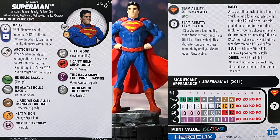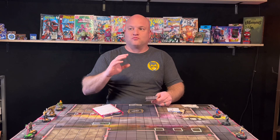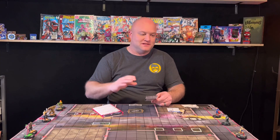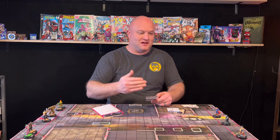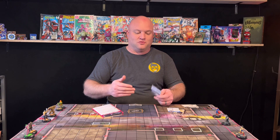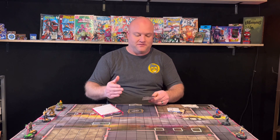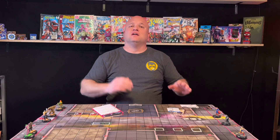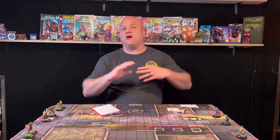He also has an ability called Arctic Breath: when Superman hits with a ranged attack, choose one to last until your next turn — a hit target can't use Stop, or a hit target gains Immobile. That is a terrific ability to have, especially on a common. He's also got Stealth and the Wonder Woman team ability. Starting off at 10 Charge, 12 attack, 18 defense with Invincible, and 4 with Close Combat Expert — a brutal common piece.